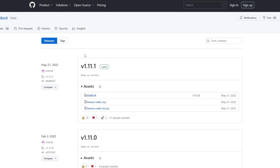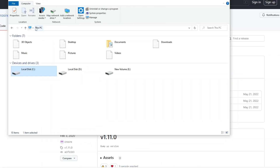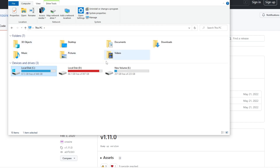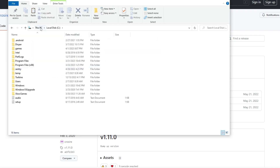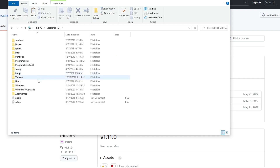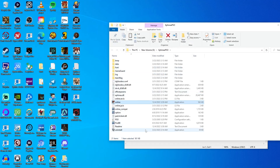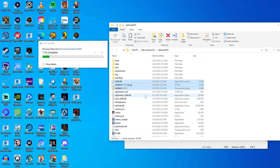First, you need to download Direct3D 8 to 9. The link to the GitHub page is the first link down below. I used version 1.11.1, which is the most recent version at the time of this video. Download it into your PSO BB folder. If you're having trouble finding the folder, check the shortcut on your desktop, right-click, and open File Location to save time searching. Copy the folder location while you're at it to save time on the next step.